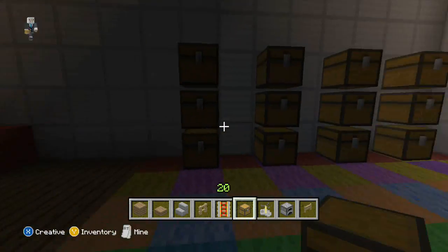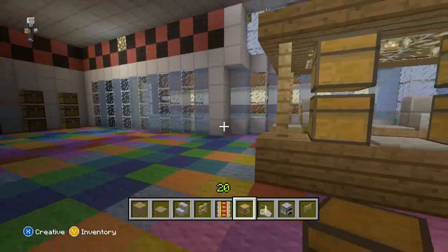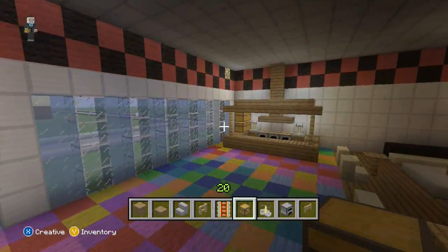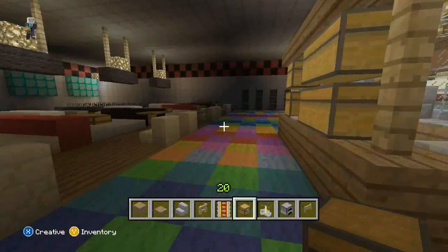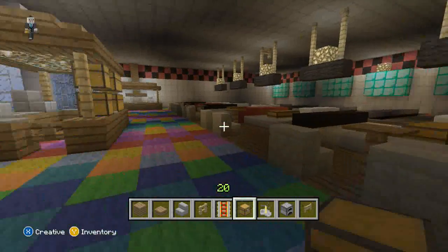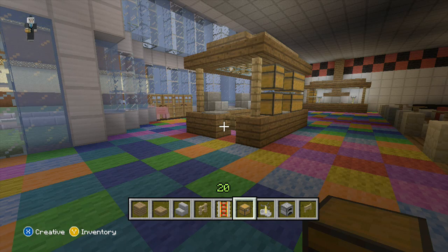That's all we're going to do in this let's build of the bowling alley. You can throw some more lights up there if you want — I'm just going to leave it kind of dark because my bowling alley is dark. But hopefully you guys enjoyed it. Make sure to hit that like button, comment, and subscribe if you're not already. Be sure to continue to let me know what you guys want me to build. Hope you guys have a great day, and peace. Bye-bye.